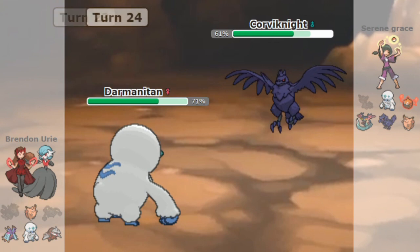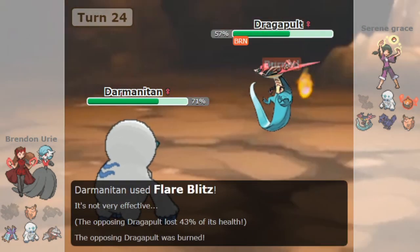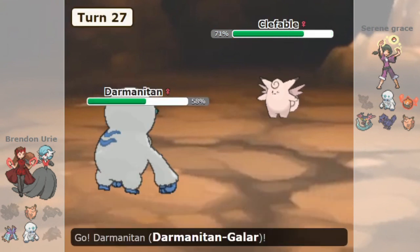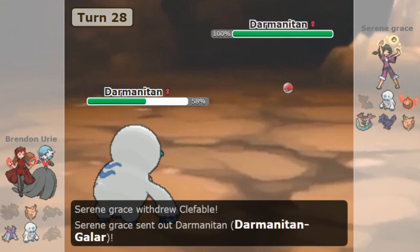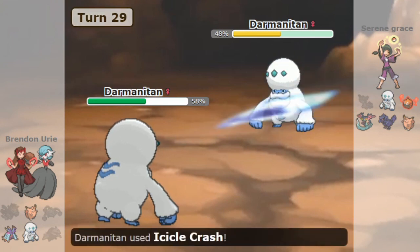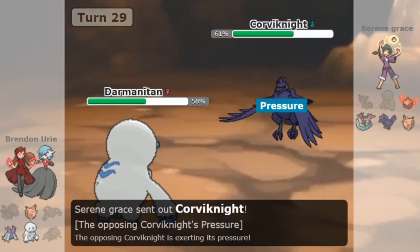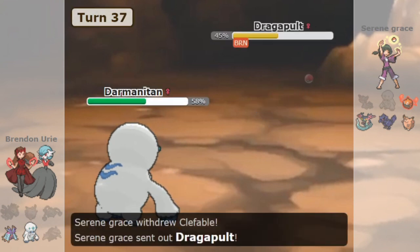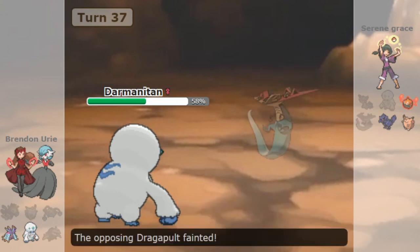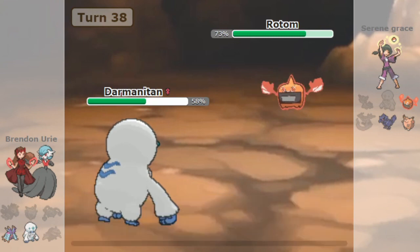The main flaws for Darmanitan are that it has low bulk and is weak to Stealth Rock. It's easy to say that it's unwallable, but who cares if it can never come into the game in the first place? The problem with that idea is that Darmanitan Galar is so strong, and the reward is so great, that it's worth the effort to find ways to bring it in. Moves like Teleport, Volt Switch, or U-Turn are easy ways of bringing in Darmanitan Galar, and offensive team structures are designed to bring in their powerful wallbreakers in the first place. Darmanitan's speed also means that very few Pokemon can force it out. Darmanitan Galar was banned for a very simple reason: it's too strong.